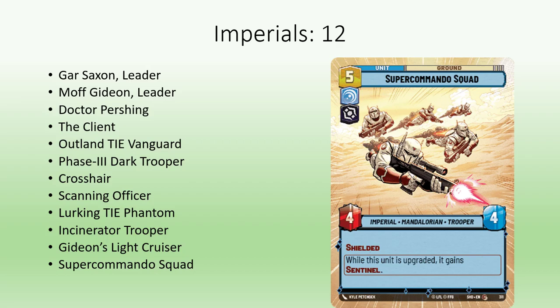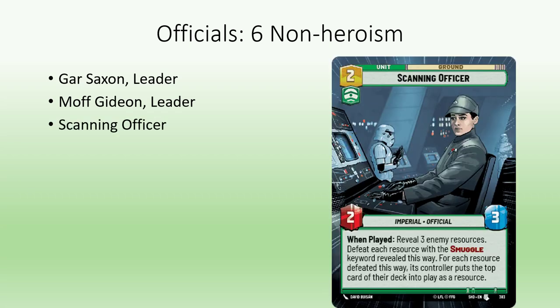But the real highlight on this list is the 5 cost Super Commando unit, which is a 4-4 shielded unit that activates its own sentinel condition. If you are looking for additional ways to activate the sentinel ability on the Emperor's Royal Guard, there are 6 new non-heroism officials. Both of the new Imperial leaders are also officials, which works once they are deployed. However, the Scanning Officer is a great first turn play that can set up your turn 2 sentinel.